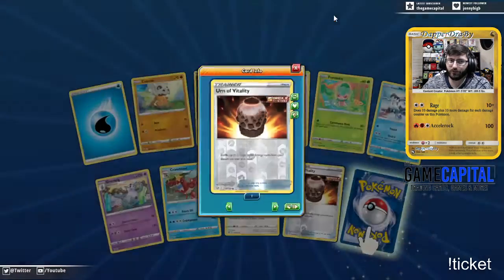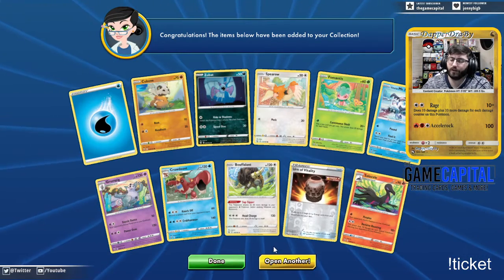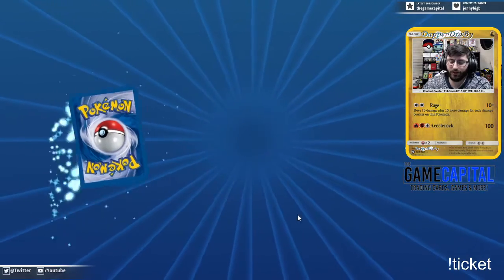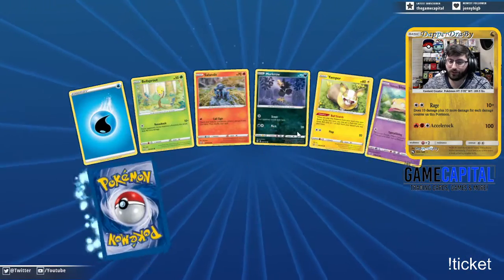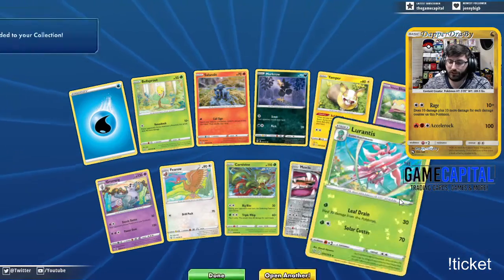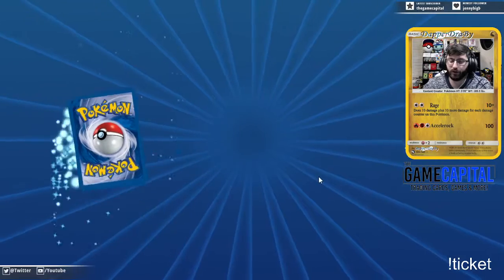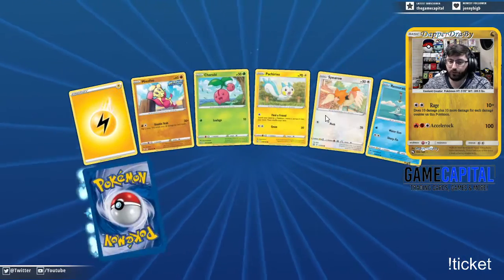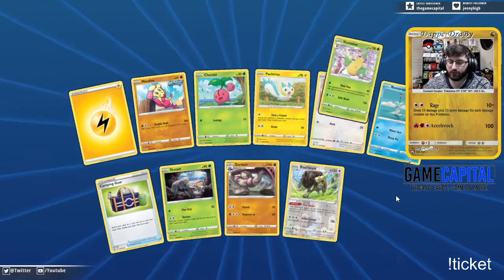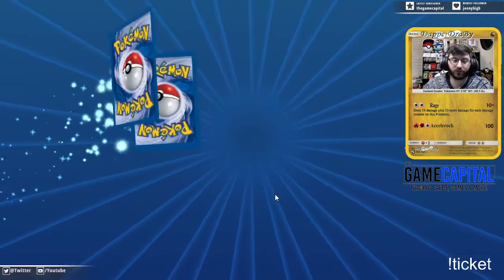The Urn of Vitality is amazing — shuffle two Single Strike Energy cards from your discard pile back into your deck. This brings back the old Special Energy Retrieval concept, but specifically for single strike. I believe there's one similar for Rapid Strike as well, but we haven't pulled it yet. Camping Gear, Sap Sipper Buffalant, and a Victory Bell — I think I have a playset of Victory Bell in the first 50 cards.